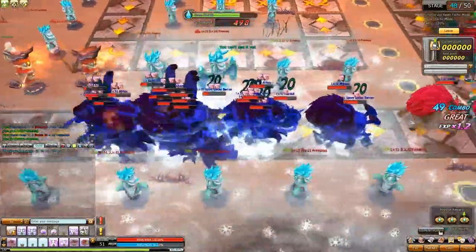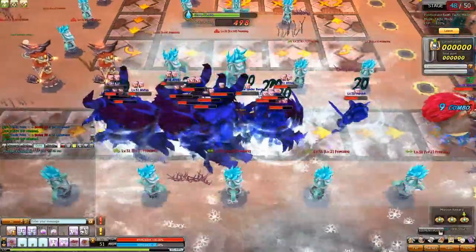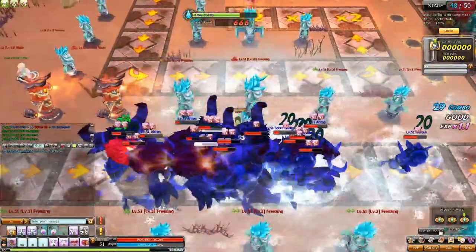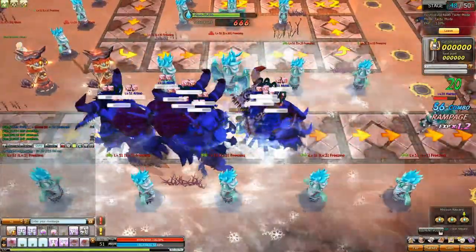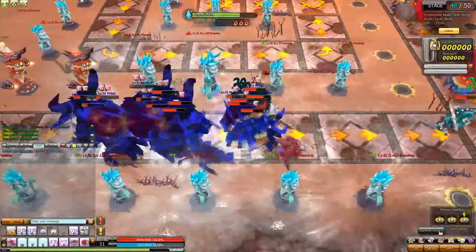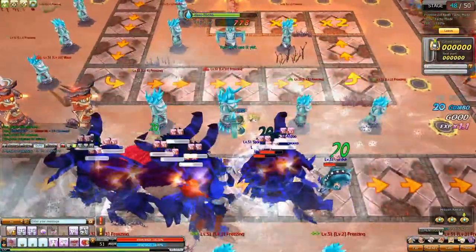This is how your setup should look once you're close to the stage where you want to get the medal. As you can see, the level 10 freeze tower effect stacks up with the slowing effect of the lower level towers, making the monsters get stuck. This is the interaction you will be using to get the medal.